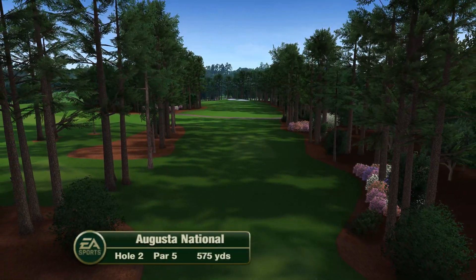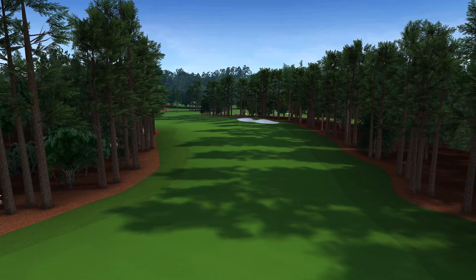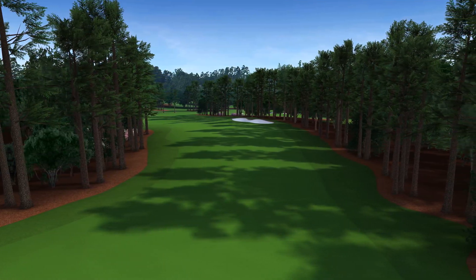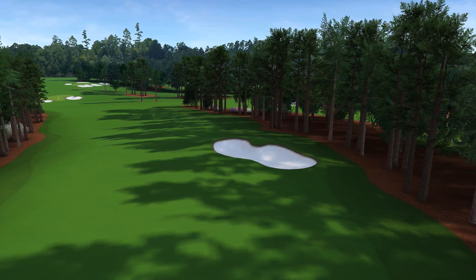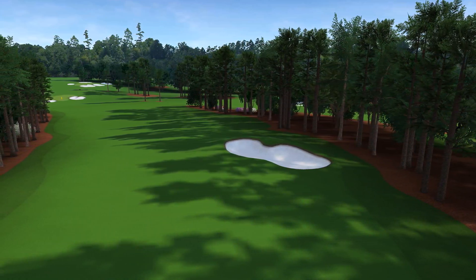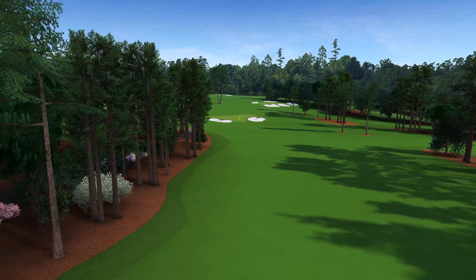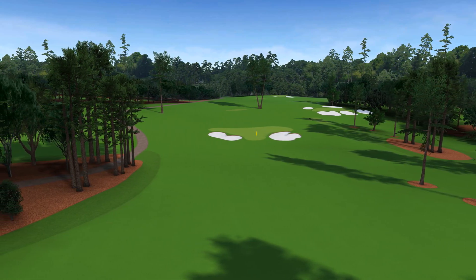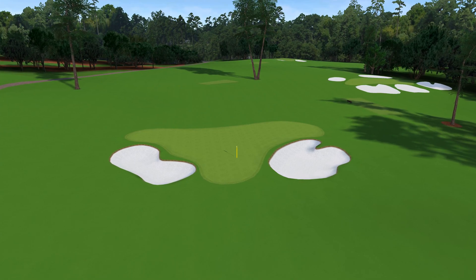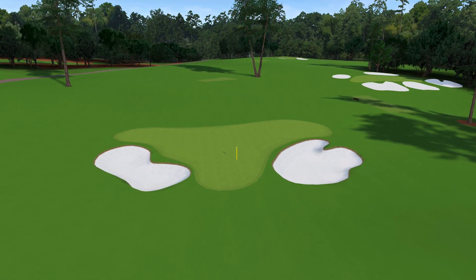Pink Dogwood gets its name from the colorful flowering tree that flanks this dogleg left par five. The preferred shot off the tee is a right-to-left ball down the left side, avoiding the fairway bunker on the right. With a good drive, the green is reachable in two, but the general rule is to not miss the green on the same side that the flagstick is located. Whether you reach in two or leave a wedge for your third, birdie is a good possibility here at the second.